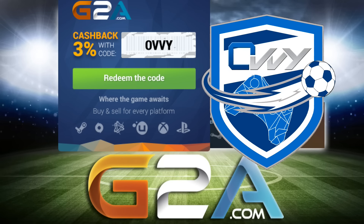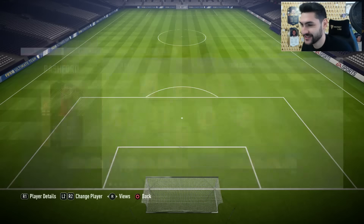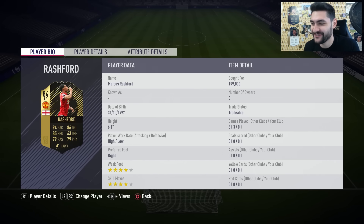For cheap games and codes, g2a.com is the place for you — link is in the description. What's going on everyone, my name is Ovi and welcome to a new FIFA 18 Ultimate Team video. We've got a special player that we're going to use and review today: the 84-rated in-form Marcus Rashford.